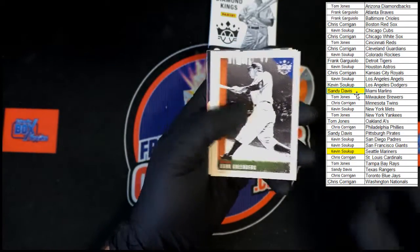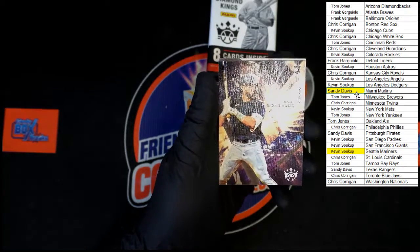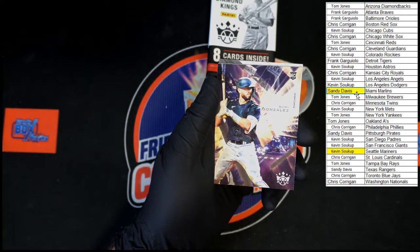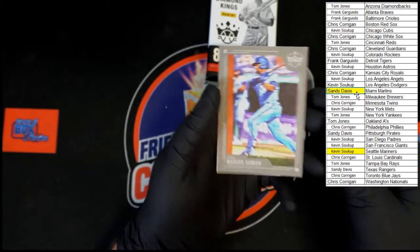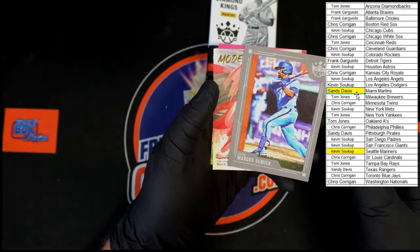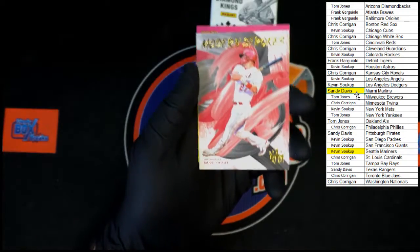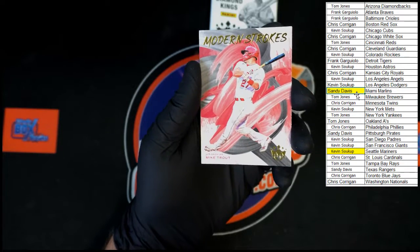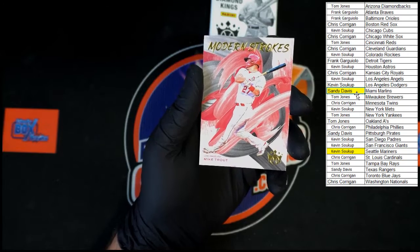Hammer and Hank Greenberg, Nolan Ryan, Kyle Lewis, Eddie Collins. Romy Gonzalez rookie going to Chicago White Sox — going to Chris C. Marcus Simeon going to Texas. Behind that — Modern Strokes Mike Trout — very nice, look at that card. I'm big on design and that one caught my eye. Going to Kevin S.